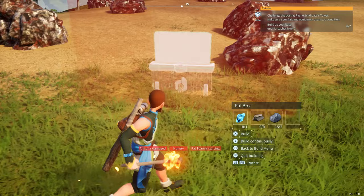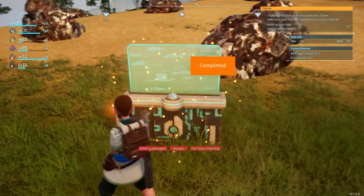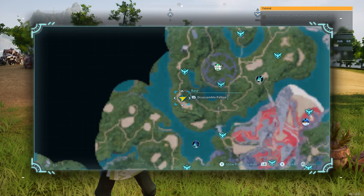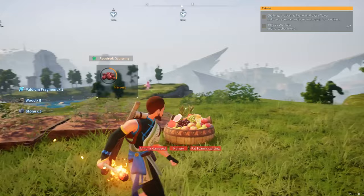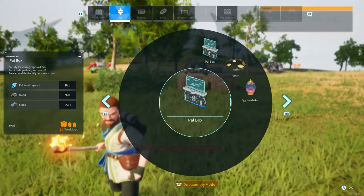Another way to disassemble your base — and this is an easier way to do it where you don't have to pull up your build menu at all — just pull up your map and then hover over your base. It'll state you can disassemble your Palbox by pressing RB, or if you're on PC it's going to state something different. So you just press RB and this will disassemble your Palbox. But it will keep a lot of your other stuff at your base, so you are going to have to disassemble all those manually by pulling up the build menu and going into disassembly mode.